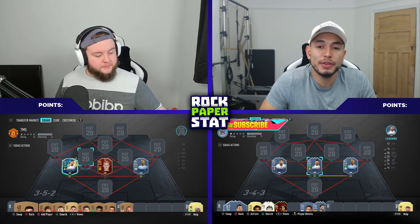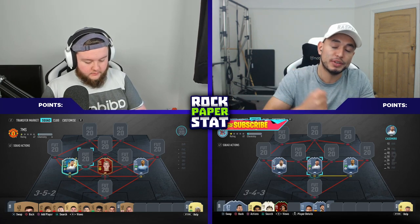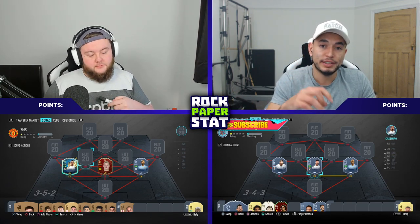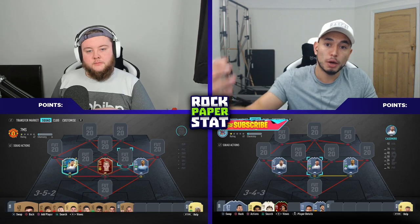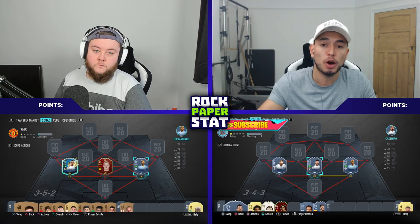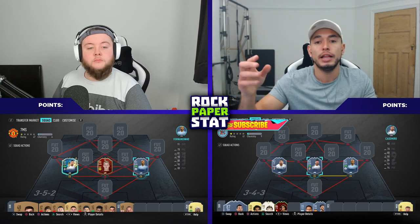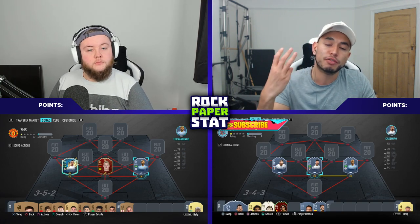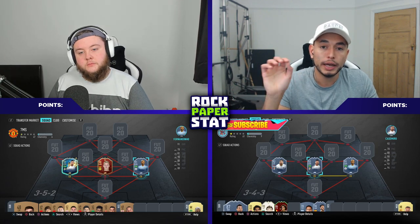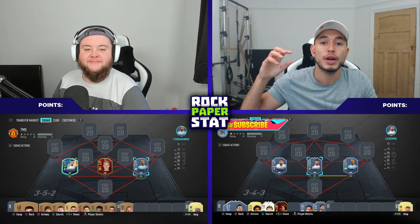Right, so we're playing first to 10 points. This is effectively very similar to Top Trumps. We'll do rock paper scissors to see who starts — if I win, I open a pack and pick the best stat I think will beat my opponent's pack. For example, 'rock paper physical 85.' If they can't beat that stat, I get the point, then it's their turn. There's no momentum. You get three lifelines: the cut pack, the mask, and the bandit.